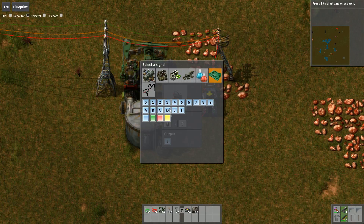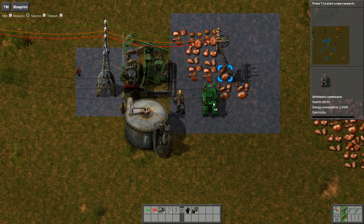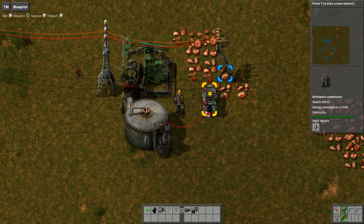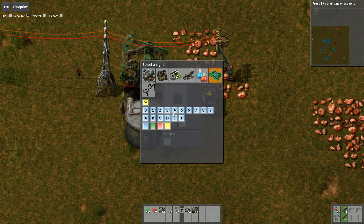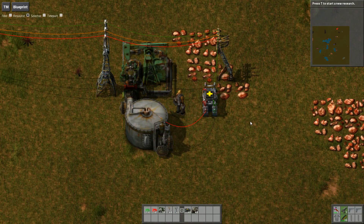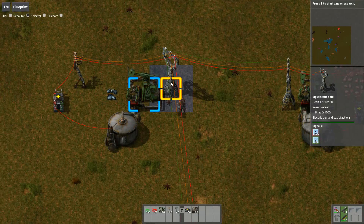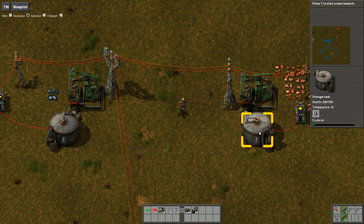You can see from the signals you've got zero all the way through to F, so you've got 16 to choose from there. But if you don't want to use red wire, you can also hook up green wire instead - you'll see they've actually got a different color. We've got a green number two now instead of a red. So because you've got two different colors to choose from you can actually have up to 32 outposts listed this way.